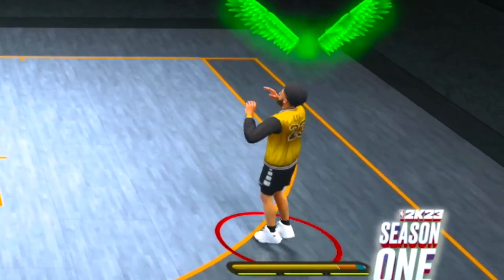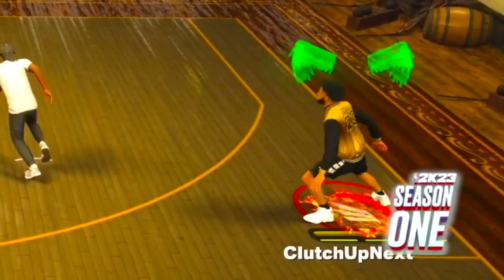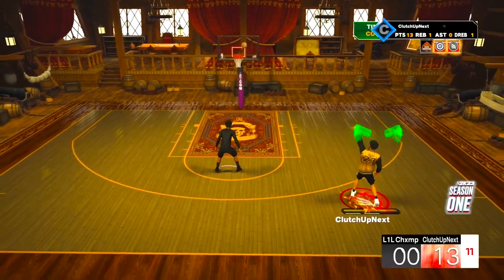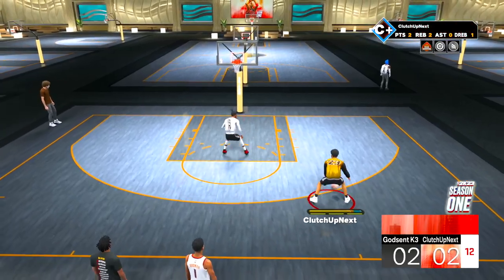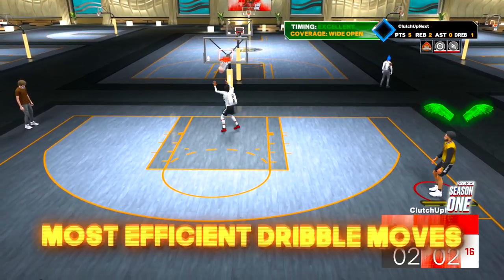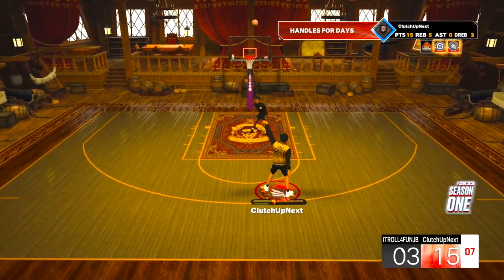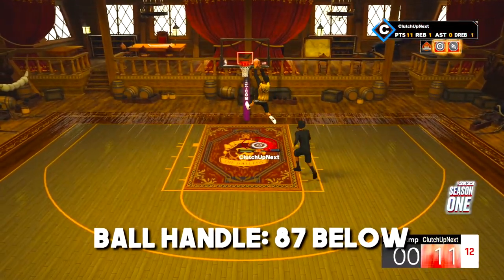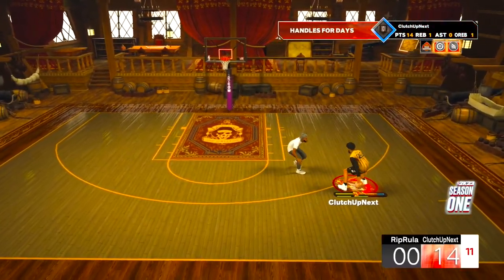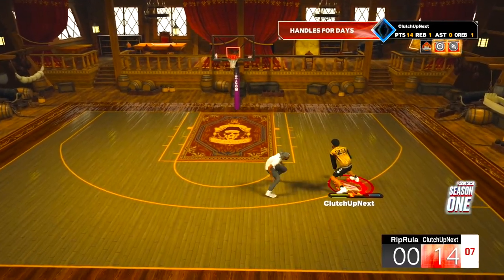NBA 2K23, you guys did good — Ronnie 2K, for once I'm gonna give y'all credit. This game has been amazing. As the months go on we'll get more advanced with the dribbling, but for right now I'm gonna put you guys onto the best most efficient dribble moves. I'll be showing the best dribble moves for builds that get an 87 and below ball handle, as well as 90 and below. For any guard that gets a 92 plus ball handle, these dribble moves will work as well.